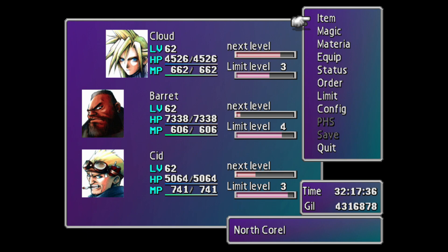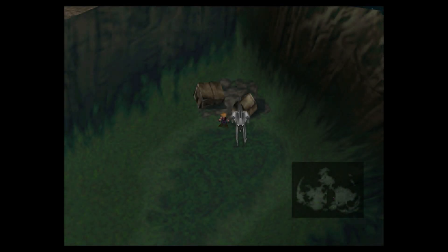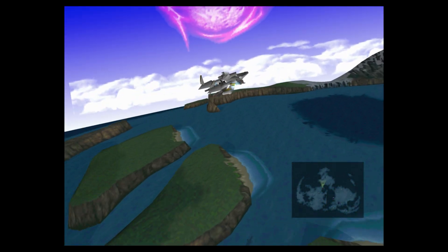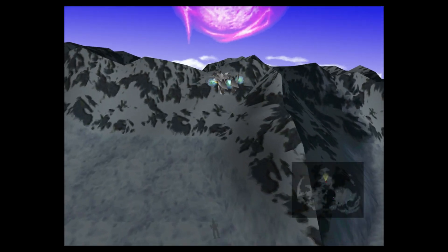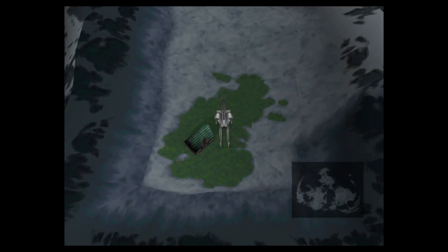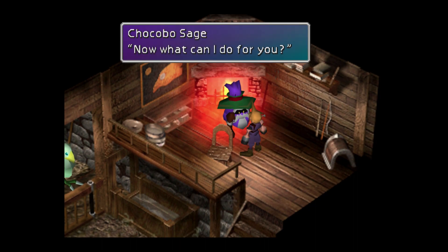We're all level 62. That should be enough for the Chocobo stuff, hopefully. Now we go to the Chocobo Sage — up here, over here — and let's get some Sylkis Greens.